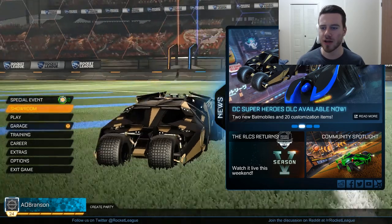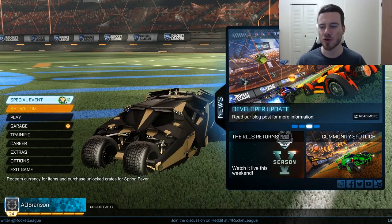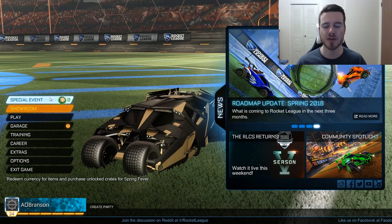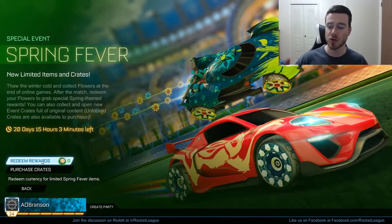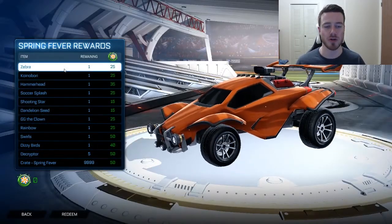Hopping right in — you can see we're on Rocket League. You're going to load in, you're going to see a special event, and you're going to see the zero next to it. Those coins — what those are is you play games and you get coins, and then with those coins you can redeem rewards. These are the rewards you can get, and we're going to go through them real quick.